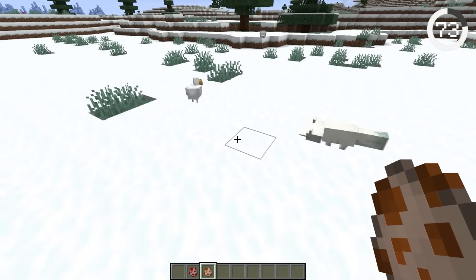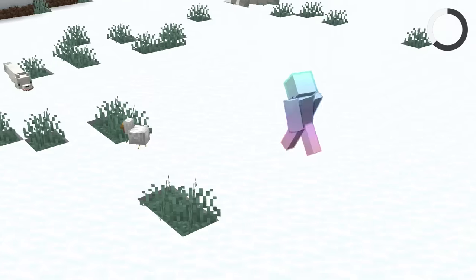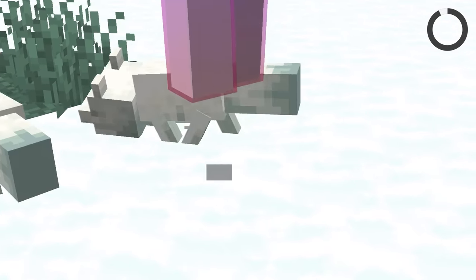Foxes can actually get stuck in the snow. When foxes leap into the air to attack chickens, they won't always hit their target. Sometimes when they miss, their heads will be buried in snow and they'll have to wiggle their feet to get out.